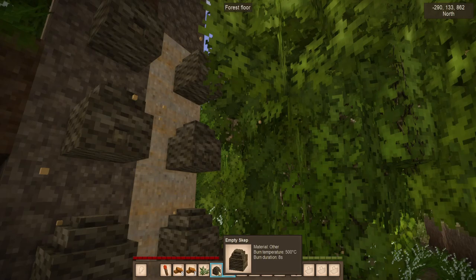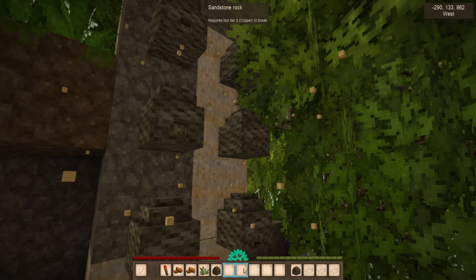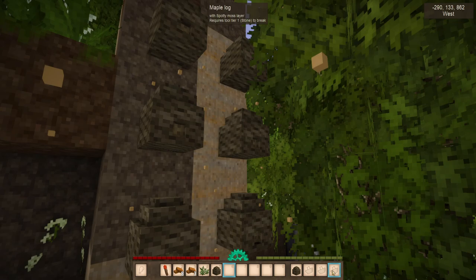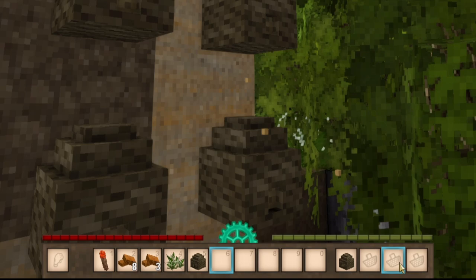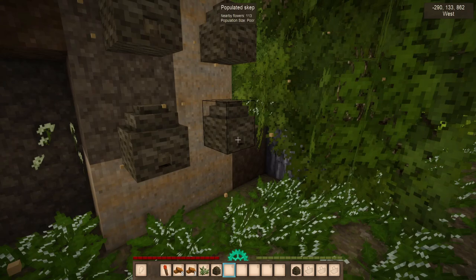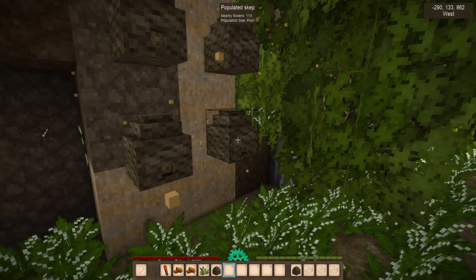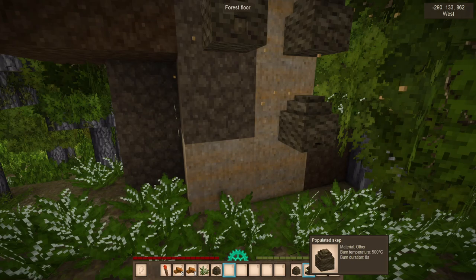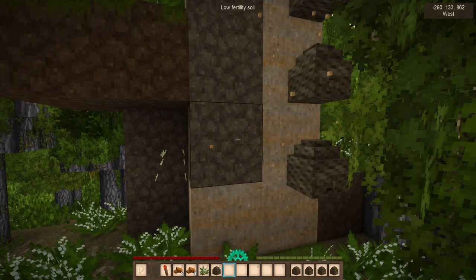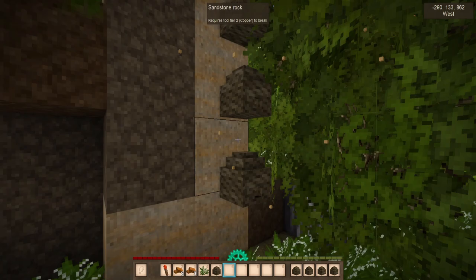Making empty skeps is one thing, but transporting filled skeps is something completely different. You're going to actually have to remove one of your bag or basket inventory slots in order to carry a populated skep, and you'll need an empty space there already. I've got several skeps that have since populated — the bees swarmed, which is why the population size is now poor. I can right-click and it instantly goes into my inventory in the empty slot. At the very least, you just need one populated skep and you should be good to go.